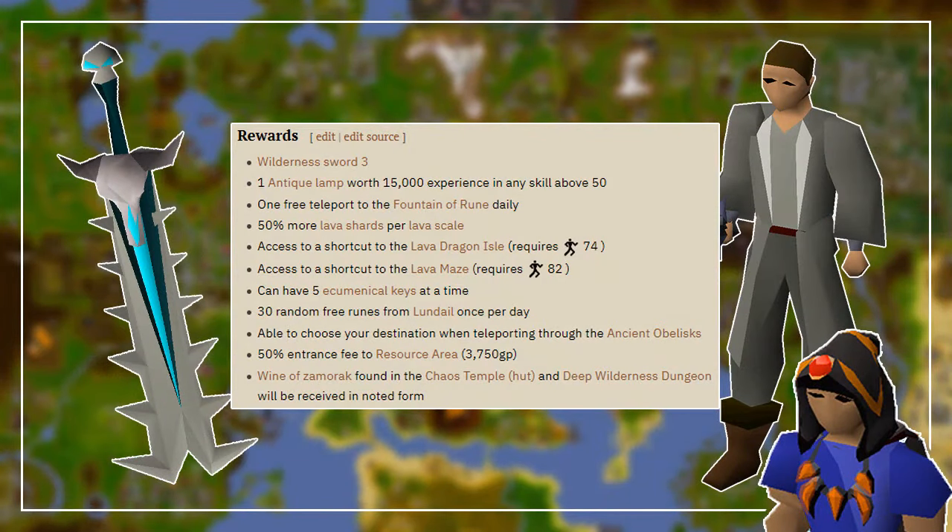Once done, go to the NPC near the bridge between Edgeville and the Grand Exchange. You will obtain the Wilderness Sword 3, a lamp worth 15,000 experience, and all of the other benefits shown on screen. And that's pretty much it. If this video was useful in any way, make sure to drop a like and subscribe for more guides. Thank you very much for watching, and I hope to see you soon.